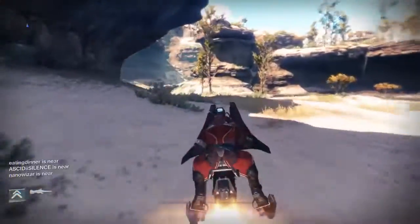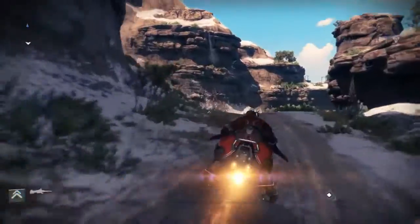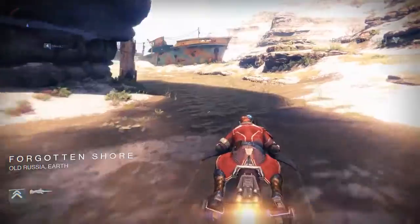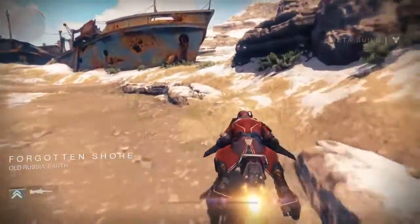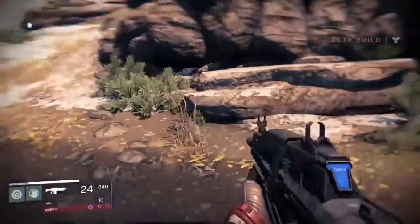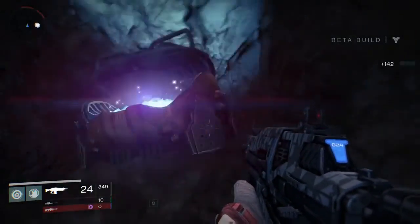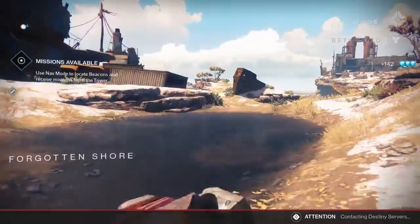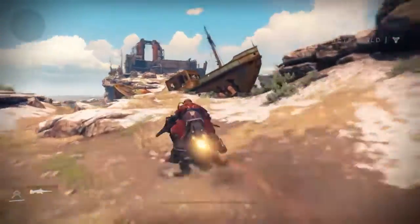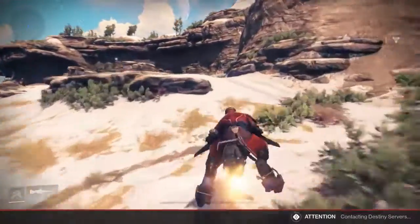Then just redo it all over again — cross the river and check the cave. I usually just keep passing the first one so I can get as much glimmer, currency, armor, and weapons as possible. You can also find weapons and armor in the caves. See, most of the time the chest might be in this one — I got 142 glimmer right there. That's not bad.